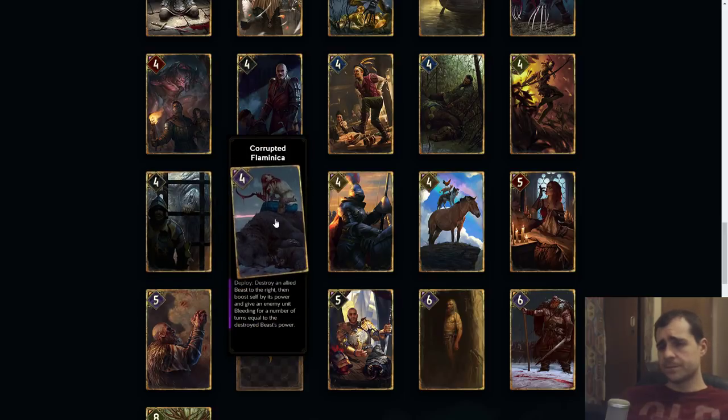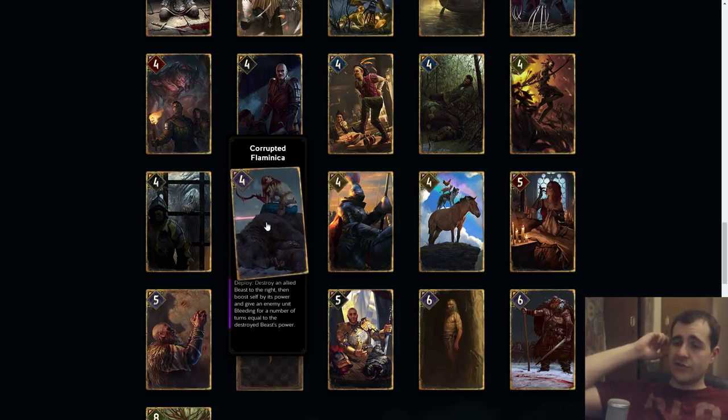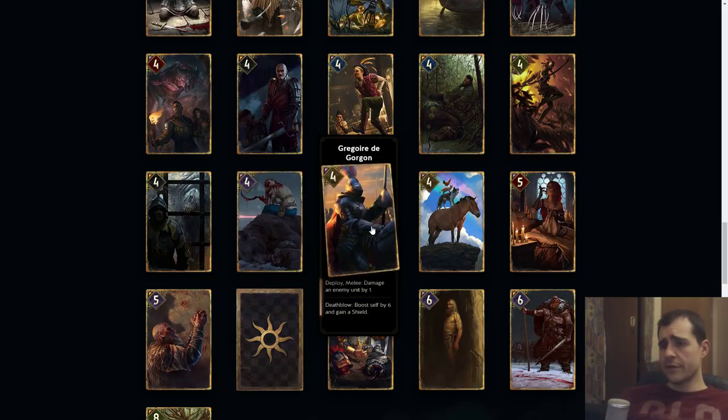Corrupted Flaminica: destroy an allied beast to the right, then boost self by its power and give an enemy unit bleeding for a number of turns equal to the destroyed beast's power. This only really makes sense if you're destroying something small, because you don't really want to give big bleeds out — you'd need a big unit for that and a long turn, and you can get purified and punished. Kind of hard to say how this is good, so I could see this as a five-ish. I would need to see this in action.